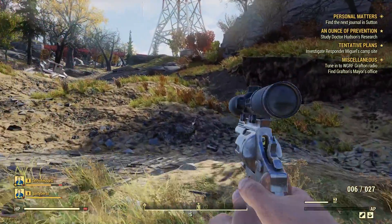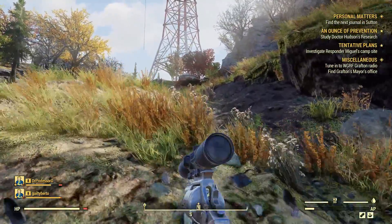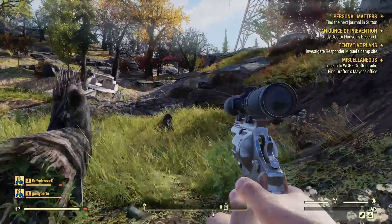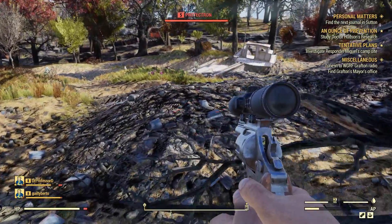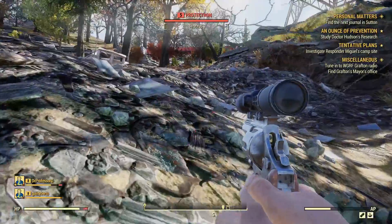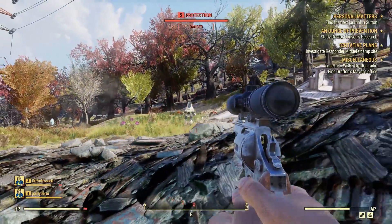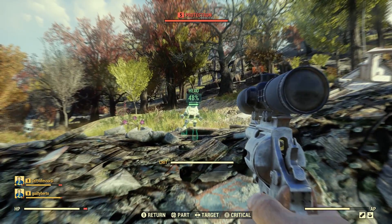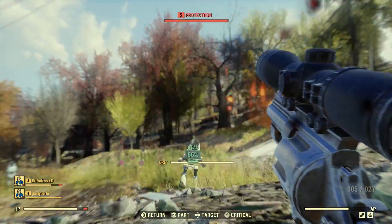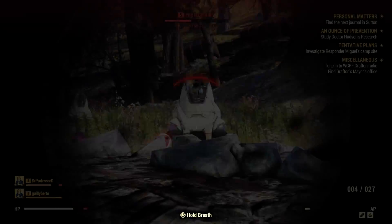Run speed doesn't directly affect your character, but it certainly helps in making you more efficient while questing. Getting from point A to point B faster is nice, and you'll never not have a pistol equipped with this build. Gunslinger is an agility card unlocked at level 6 and increases your non-automatic pistol damage by 10%. This is our direct damage perk and is core to any semi-automatic pistol build.